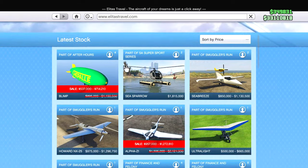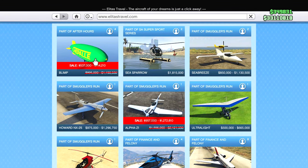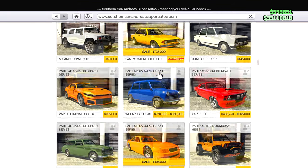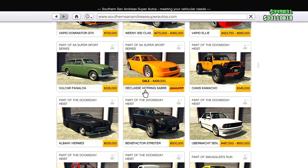Starting with Elitist Travel this week for discounts, we have the Blimp and the Alpha Z1. On Southern San Andreas, we have the Michele GT on sale this week as well as the Hot Ring Sabre.